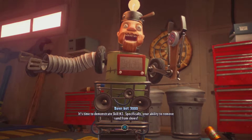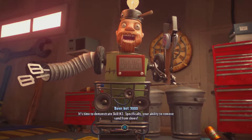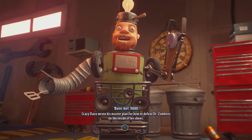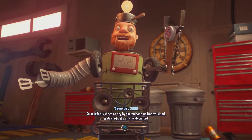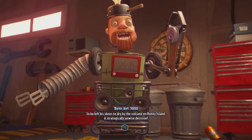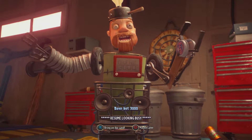You can read that if you want, or I'll just read it to you. It's time to demonstrate skill number 2 — your ability to remove sand from shoes. Crazy Dave wrote his master plan for how to defeat Mr. Zomboss on the inside of his shoes. But then his shoes got wet, so he left them to dry by the volcano on Boney Island. And as strategically unwise as that was, now the zombies have stolen the shoes and we need to get them back.